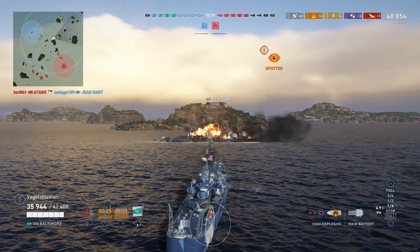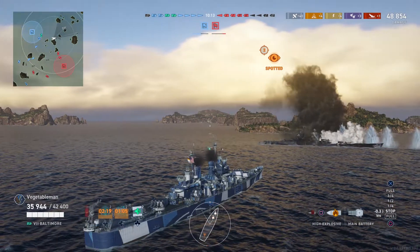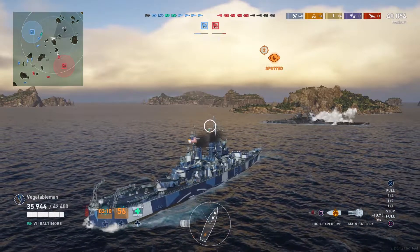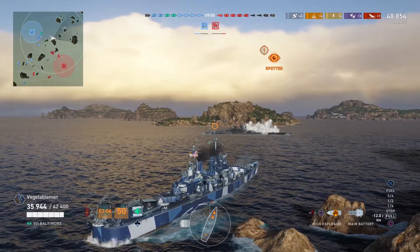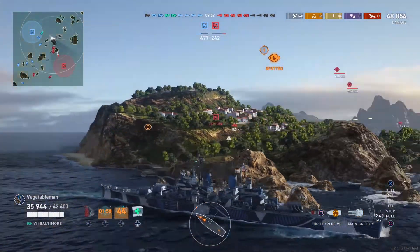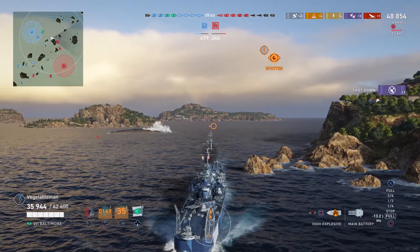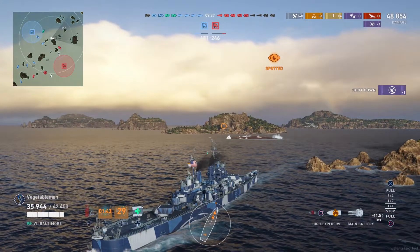Waiting for this cruiser to come around the corner, but unfortunately it doesn't happen. He kills our Jean Bart, but that's the first ship on our team to go down, so we're still in a very strong position. I'm backing up now; I don't want to stay on the same course and speed for any length of time to let this destroyer get a shot at me. Still got 50 seconds till my radar's up. I know he's somewhere within my detection range, which is not too far off my radar range. So I'm reasonably sure — in fact 100% sure — it's the destroyer spotting me right now. If I radar, I'm probably going to see him, unless he's very good at what he's doing.